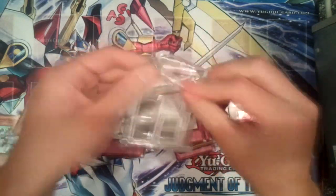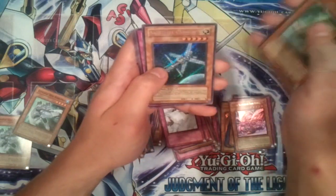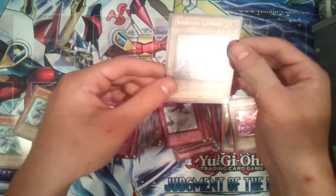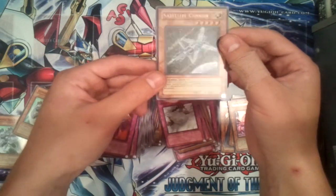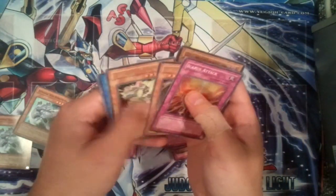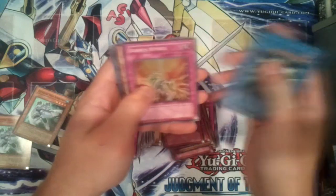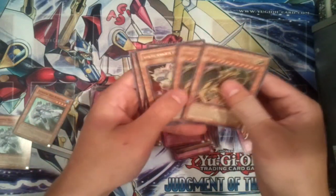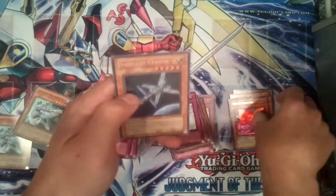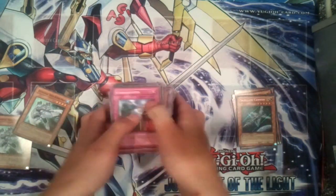Final pack — can we pull a holo and finish this box off strong? Battery Man C, 12 Cyber... secret rare Satellite Cannon! Awesome! Wow, yeah, this was the secret I was thinking of — it's a really nice looking secret. So let's do a quick recap. From the 24 packs we pulled two supers: Demise King of Armageddon and Icarus Attack. Four ultras: Haman Lord of Striking Thunder times two, Super Electromagnetic Voltic Dragon, and Goldd Wu-Lord of Dark World. And a secret rare Satellite Cannon. Hopefully you guys enjoyed the video — don't forget to like, comment, subscribe, and stay tuned for more pack openings. Peace!